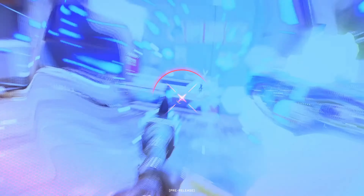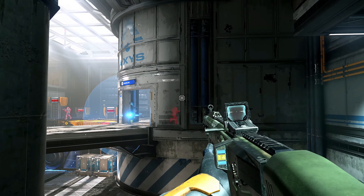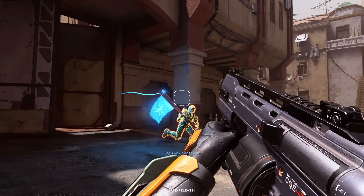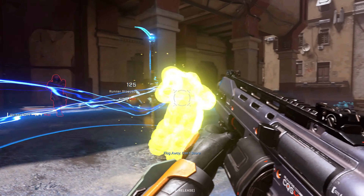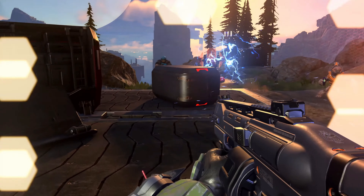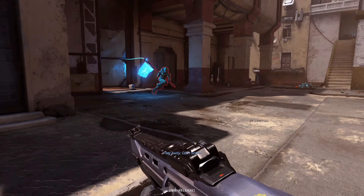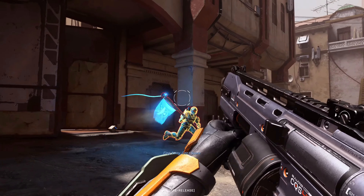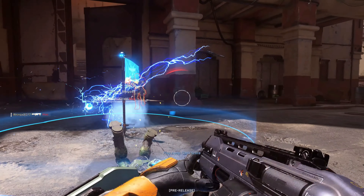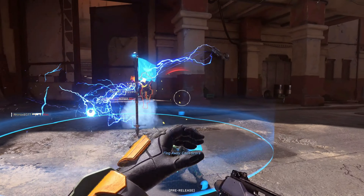From the look of this clip, the threat sonar — you shoot it across the map and it detects people through walls. In this clip here, it looks like the arc shock equipment that's in the game. From the very first campaign gameplay trailer, the shock grenade stuns enemies. But from the look of this clip, it looks like it's going to become like a power drain where it absorbs and drains people's shields. So in a way, it might be a power drain.